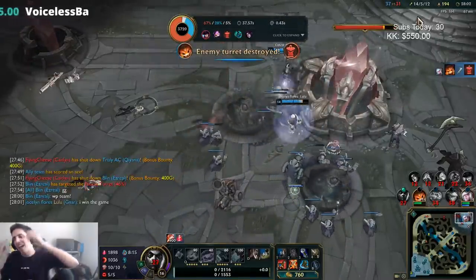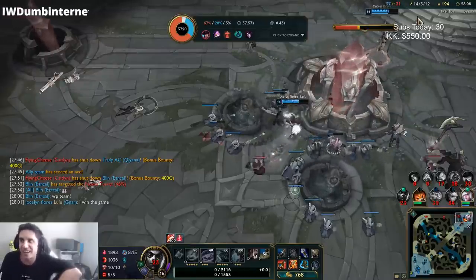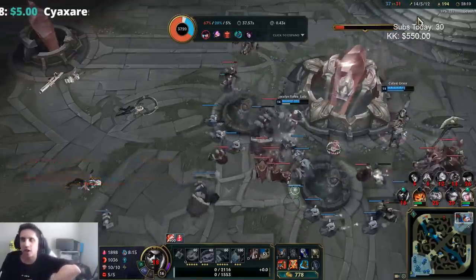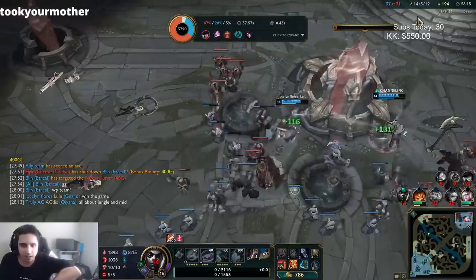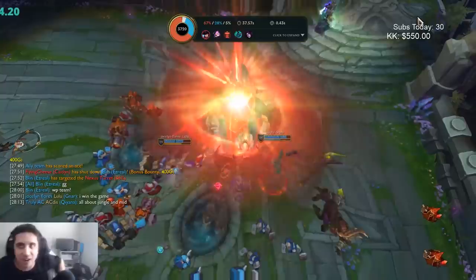Three losing lanes, everyone feeding, my team wanting to give up at like five minutes in — and then I just told them I would carry, and we were able to carry. This is how you play Echo jungle. Champion's really strong right now. I'm pretty happy with the way I ended up forcing a win out of a game that should have been a loss. Thank you guys for watching.